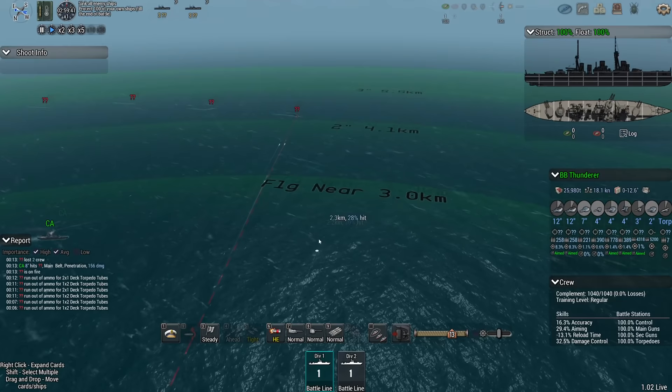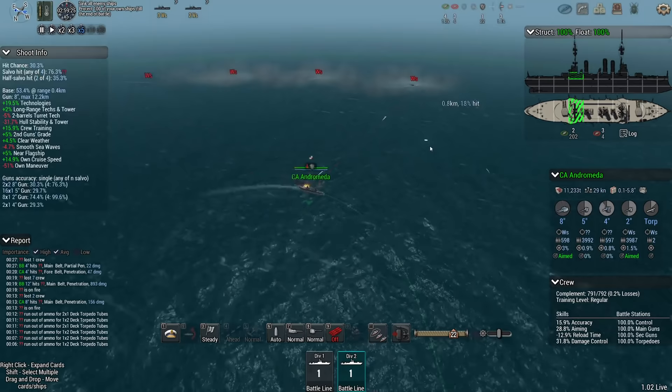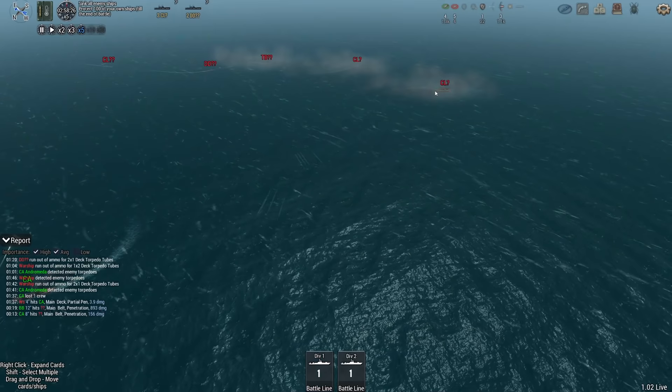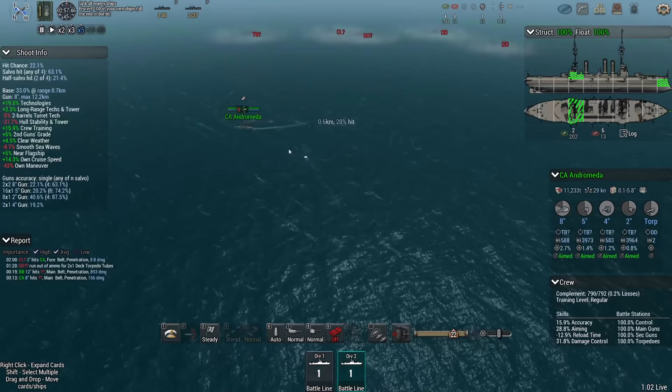We're going to have to turn away right now with Thunderer. Don't fire AP at a ship like that — yes, it'll cause damage, but it'll most likely overpen. Torpedoes away from the Andromeda. I don't like getting ambushed like this. Thunderer, maximum turn, because there's torpedoes coming in from three of these — this is a spread of one, this is a spread of one, and it's only the ones that we can see.